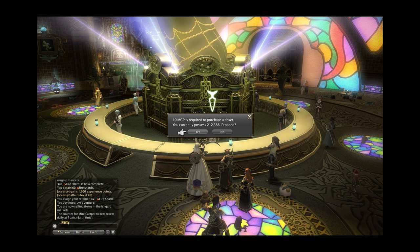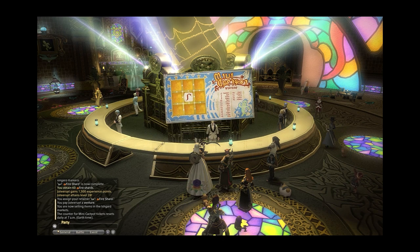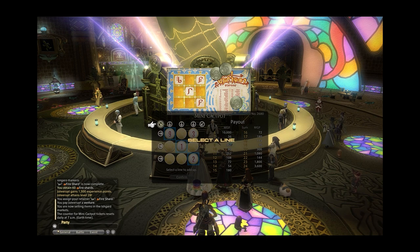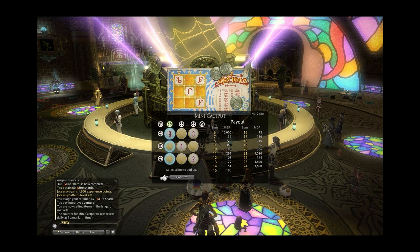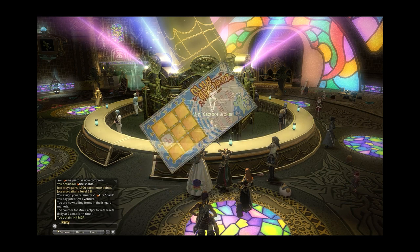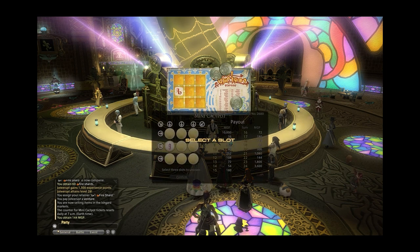Doing this every day, I easily ended with hundreds of thousands of MGP to spend by the time I was done with the story. These can be spent on mounts, cosmetics, and more. Some of my favorite pieces are from the Gold Saucer, as well as the mounts — great things to do every day. It also has a summoning bell by the main Aetheryte, so you can kill two birds with one stone with your retainers and their ventures.